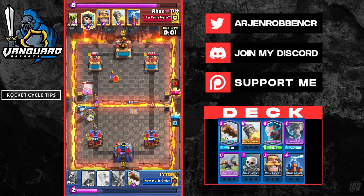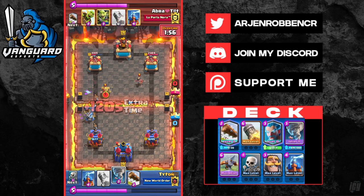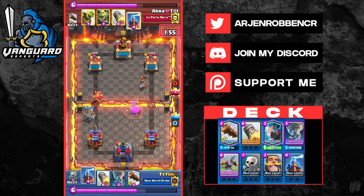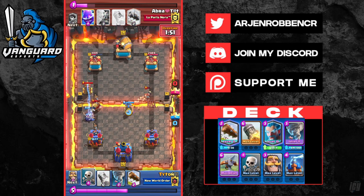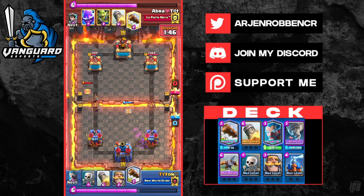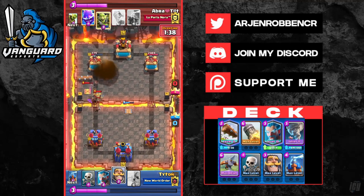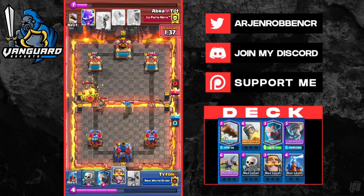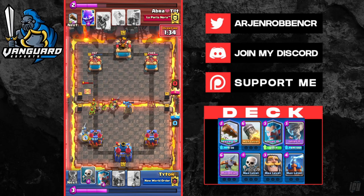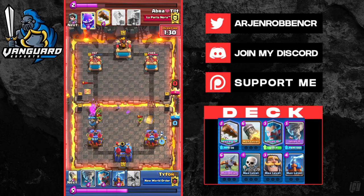Now let's move on to the most important aspect of the deck: rocket cycling. Tip one — rocket the tower if you can also hit a 4-elixir troop with it. Tip two — you can start rocket cycling when the tower is roughly 2 rockets and 2 logs from finishing the game. Tip three — only rocket cycle when you know they can't pressure you or when their win condition is out of cycle, which mitigates the chance of them pressuring you. Tip four — make sure you have your defense ready after you start rocket cycling, such as your Tesla, Ice Wizard, and Tornado.